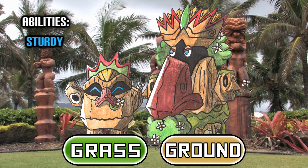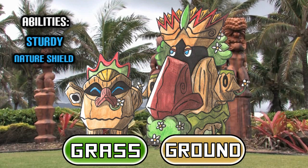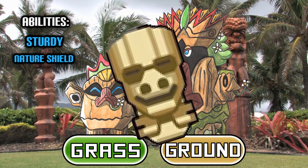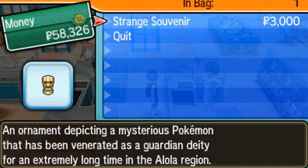I feel like you could get away with Sturdy being one of their abilities, but Magnet Pull and Sand Force just aren't going to cut it. Instead, I'm thinking we could give them a new hidden ability called Nature's Shield, cutting damage from super effective moves in half while on Grassy Terrain. I also feel like a Tiki-based Nosepass line could offer some connection to the Strange Souvenir item — maybe using one in areas where you could find it doubles the odds of encountering an Alolan Nosepass. Sure, it's not a super secret connection to a legendary Pokemon like we all assumed, but it's better than finding out it's a near-worthless tourist trinket, don't you think?